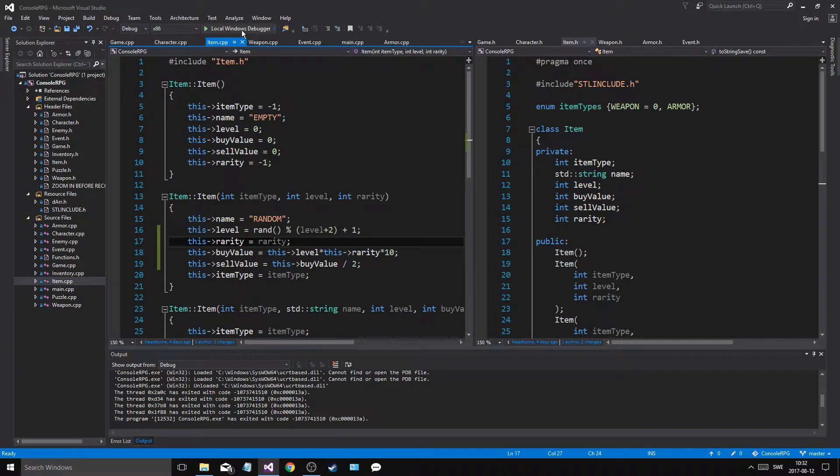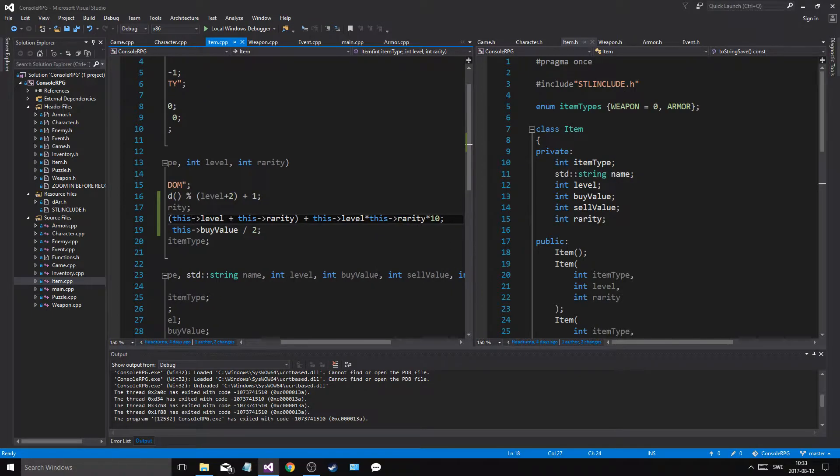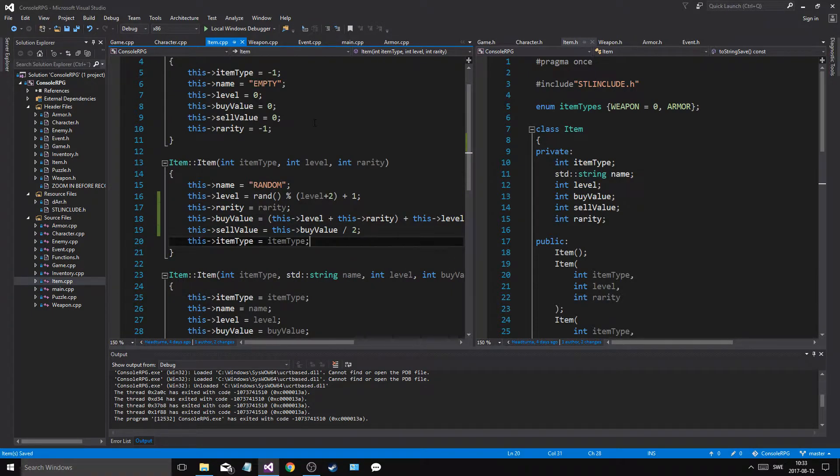Now everything should be working. As I find new items, we'll get them and we'll do stuff. At the buy value, I want to add something — I want to do this level plus this rarity plus this. That means we'll never have something that is zero; it will be at least one. It will give us a little more of a price on that.